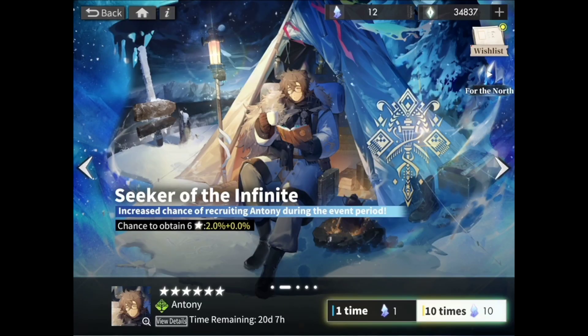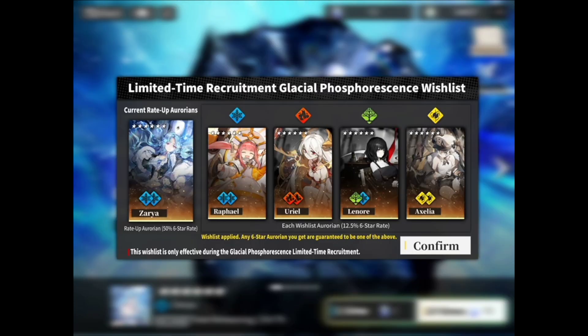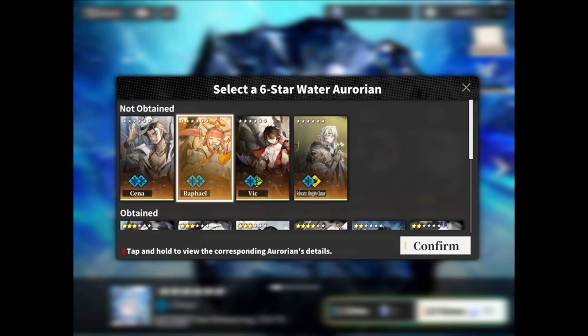I haven't done pulls yet, so I'm not entirely sure what will happen when you start recruiting 6-star Arroyans with the wishlist feature. I assume it's going to be active throughout the entirety of the banner, and I assume you can change it along the way — so let's say I recruit Raphael and I don't want to get him again, then I could just come back here and select someone else.